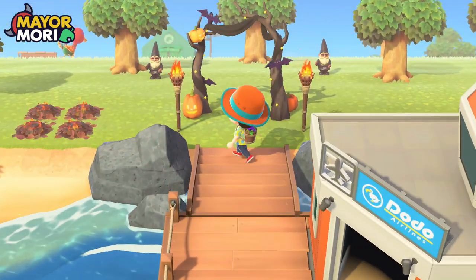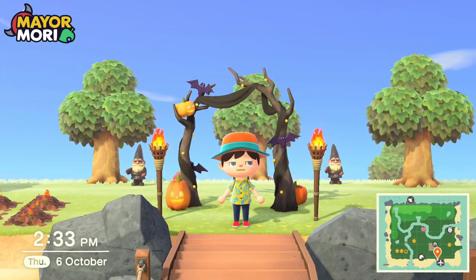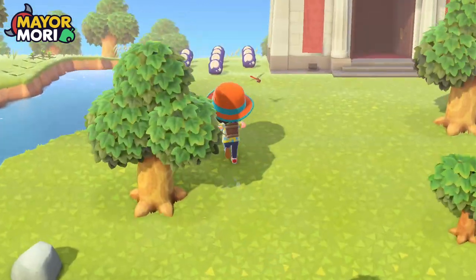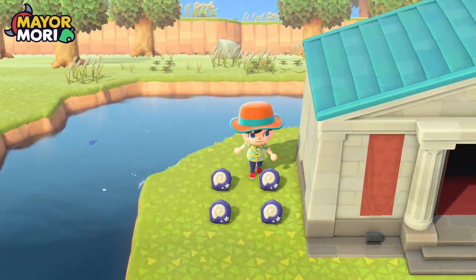I'm not very good at creating entrances, but I kind of like this — simple, but still definite creepy vibes. We're going to appraise these fossils. I think everyone had the right idea in the comments — we're going to sell these fossils instead of donating them, just to get the money so we can upgrade Nook's Cranny.